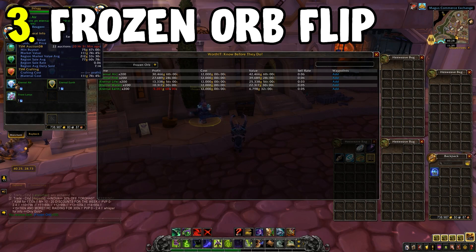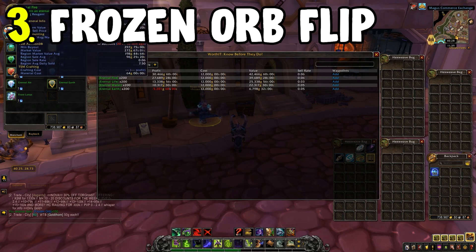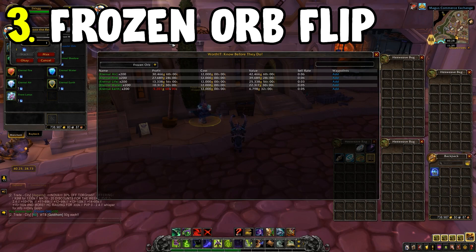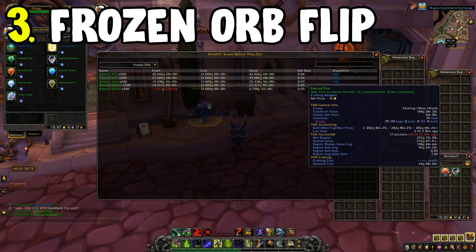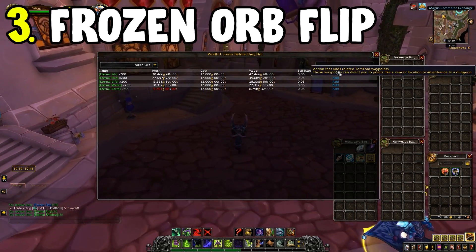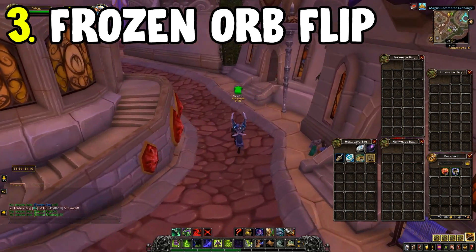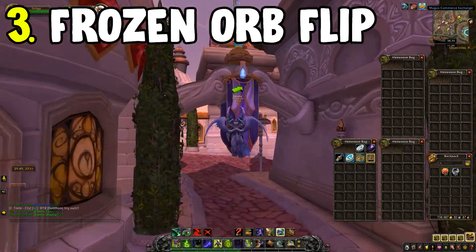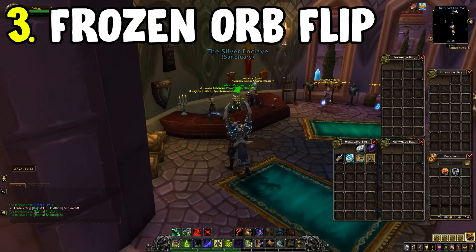I find this very helpful especially when crafting Titan Steel, as I can get my Eternals at a cheap cost. It's well worth double-checking in Worth It to confirm the reduction is worthwhile. This is a good way to make a decent chunk of gold, but it does come with risk as Eternal sell rates fluctuate server to server. Check that before buying in mass, and a key note: don't flood the market with any of these vendor flips.